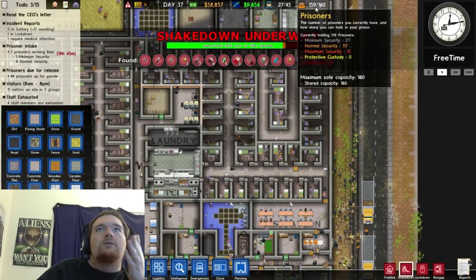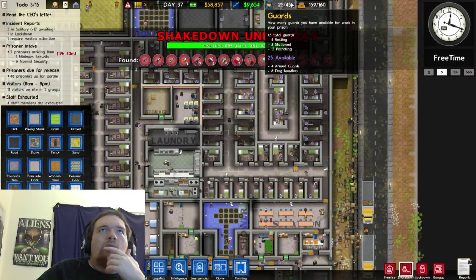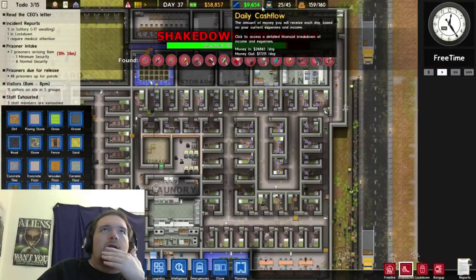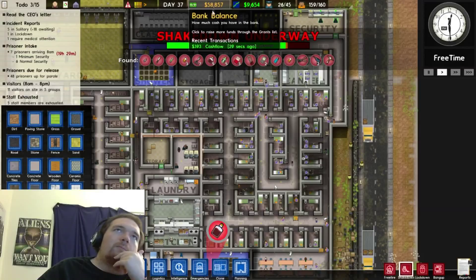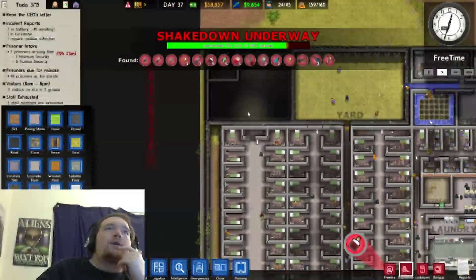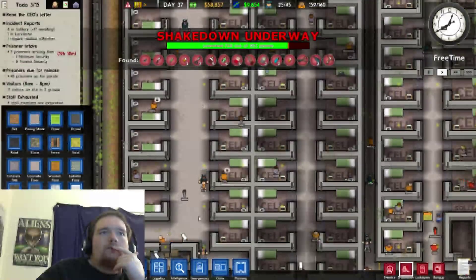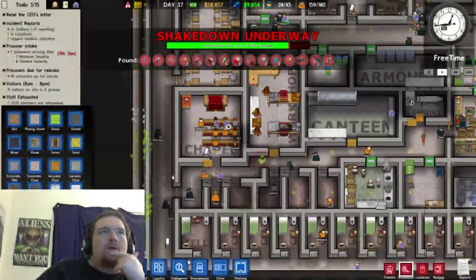I have 160 prison cells, 159 prisoners, 45 guards, a daily cash flow of 9,654, and a bank balance of $58,000. I just earned the upgrade I needed to get executions going, so we're going to be able to send some people to their graves.